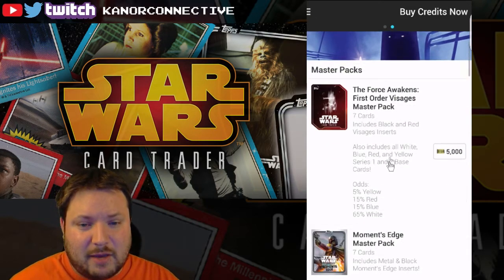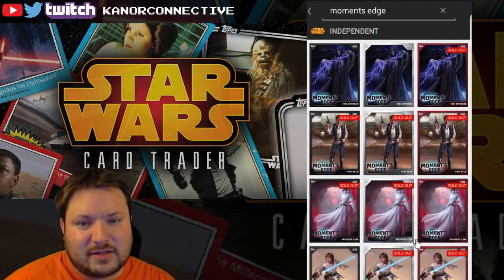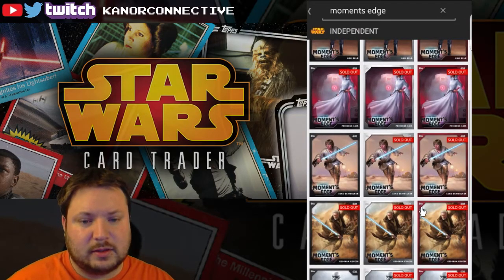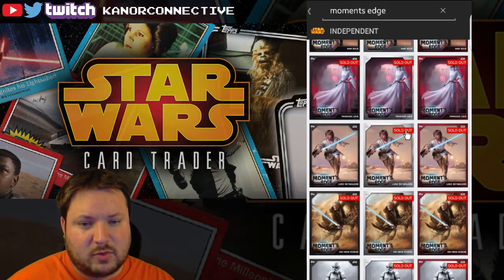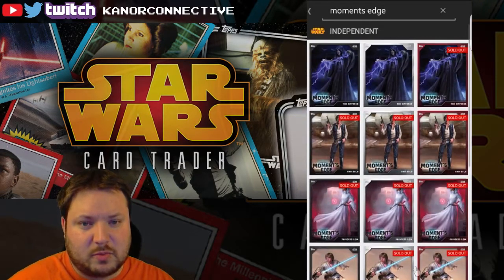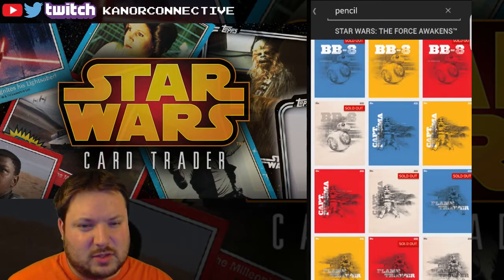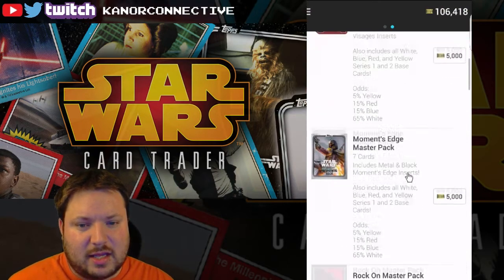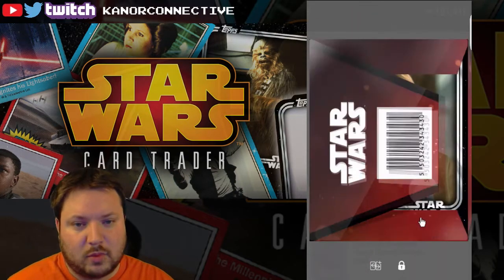We've got some Palpatine Moments Edge, a Luke, and a Stormtrooper. Is it worth trying to get Blackboard or Stormtrooper? I'm not sure. Let me check something else — I think maybe we'll go for some of these pencil ones. We haven't tried any of those yet, so they may be kind of cool. Let's go ahead and open up all pencil ones today and see if we can get lucky. First pack up — what do we got?